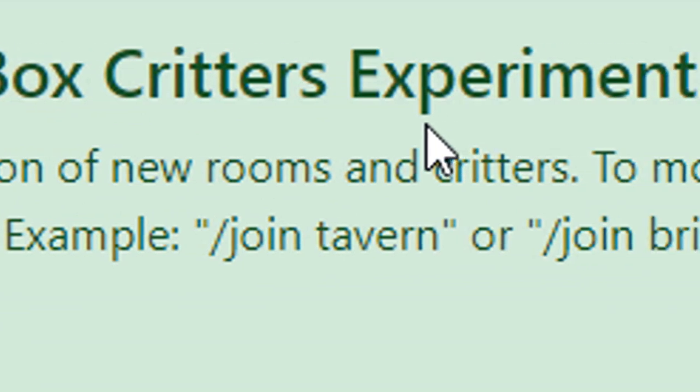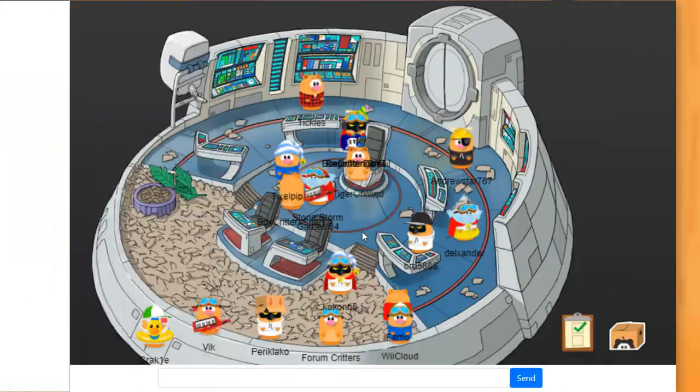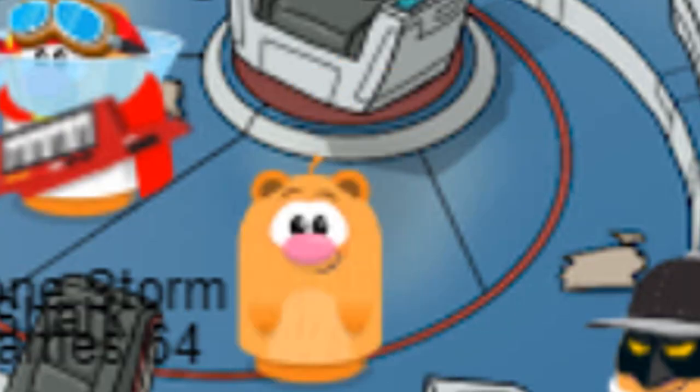Welcome to the third BOXCREATORS experiment! So there were previous ones. This experiment includes the addition of new rooms and craters. To move between rooms, please use the command slash join. Over the next couple of weeks they plan to add more rooms — that's pretty cool. So I'm over here, look at me! This is so cute!